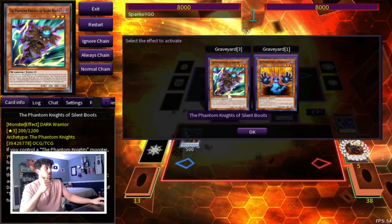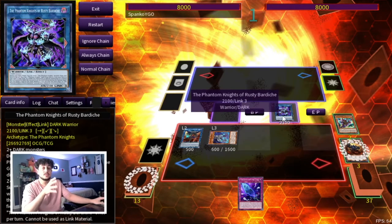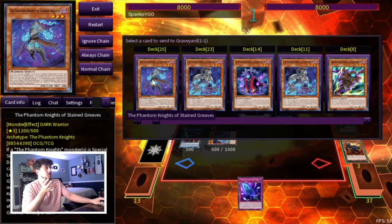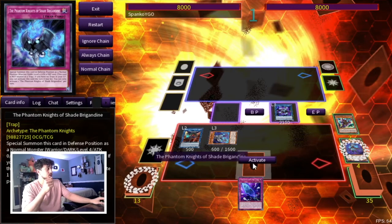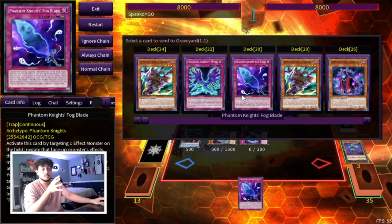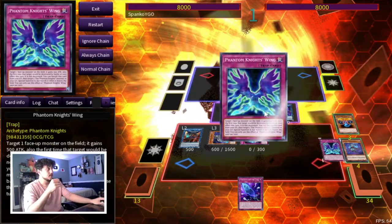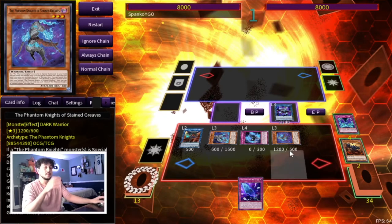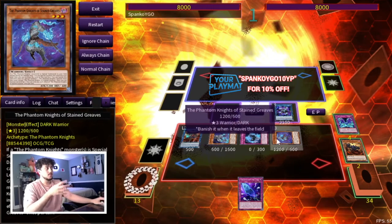Your graveyard is now set up. Banish Silent Boots to search a Fogblade. Once you search Fogblade, Torn Scales activates to special summon itself. You still haven't used Bardish's effect, so activate it now. Send Stained Greaves so you can set Brigadine — the important part is being able to set and activate Brigadine to summon it out. Now you have three monsters but need a fourth. That's why Rugged Gloves matters: banish it to send a Phantom Knights Wing to the graveyard, then activate Wing's effect to summon Stained Greaves back.